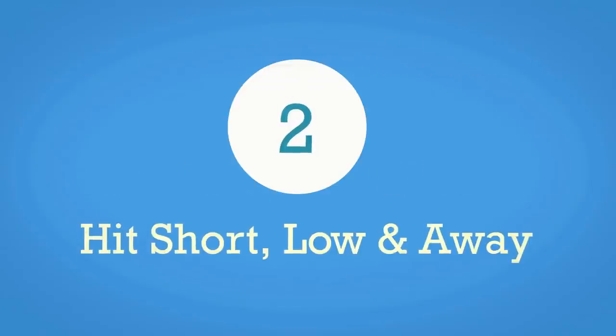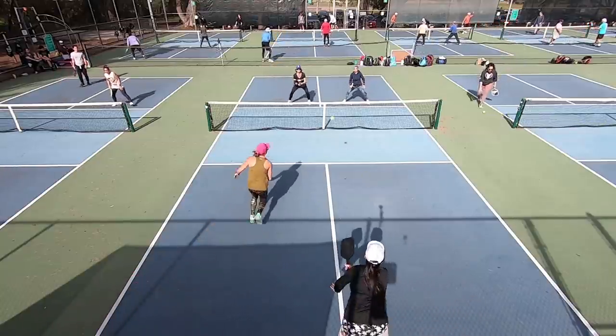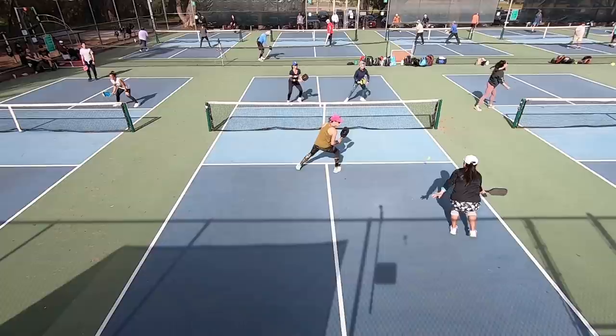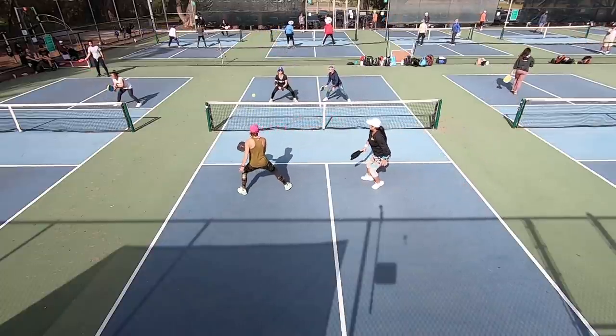Option number two is to keep that ball still cross court, but instead of aiming for the feet of the deeper cross court player, keep it short, low, and away — a bit shorter in the court, low crossing the net, and with a little more angle so you're sending it more wide rather than toward the player. This will keep the ball out of reach for any potential poach, therefore diffusing that aggressive poaching situation.